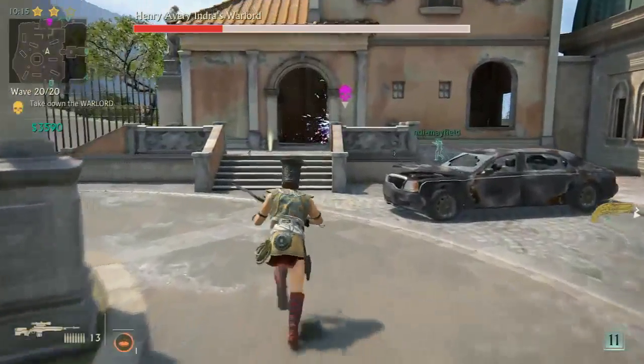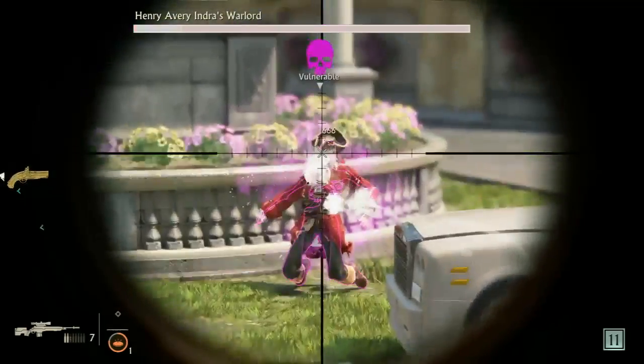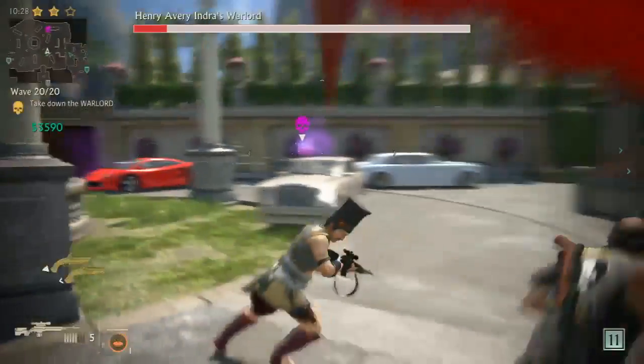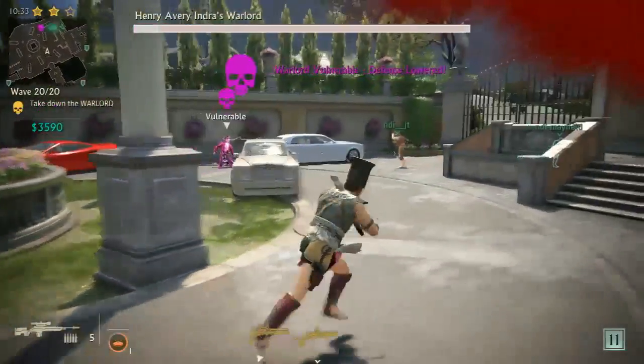Is he just jumping around pounding the ground? Yeah, he does this teleport attack. Almost there — you almost got him. I love trying to nail headshots in that vulnerable state. It's really challenging. He's all bent over, almost like undulating.